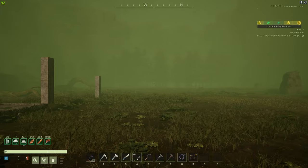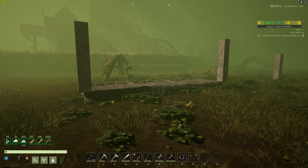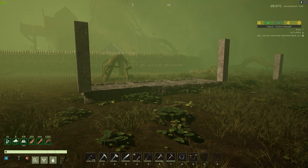Before I get into that, I just want to say in the week 92 experimental right now, the devs have reduced the closeness down to two meters that you can have the wind turbines.